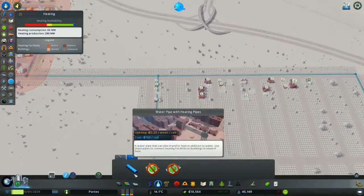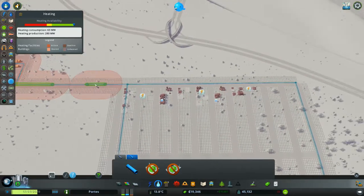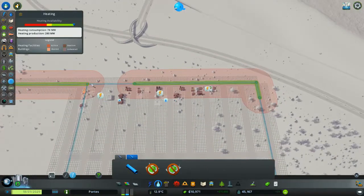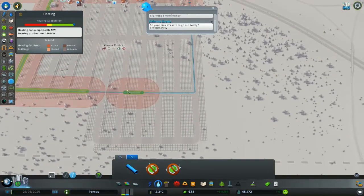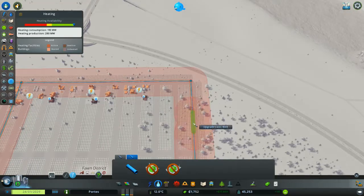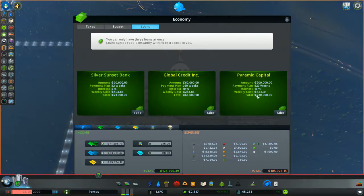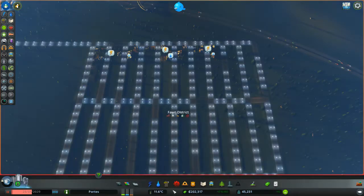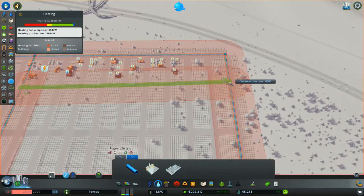These are normal water pipes aren't they, rather than heated pipes? Something seemed odd and I just couldn't put my finger on it, then I realised they're the wrong colour. Rather than waiting forever, let's take a loan. It's nice not having loans but it's also nice being able to take one whenever I need it.